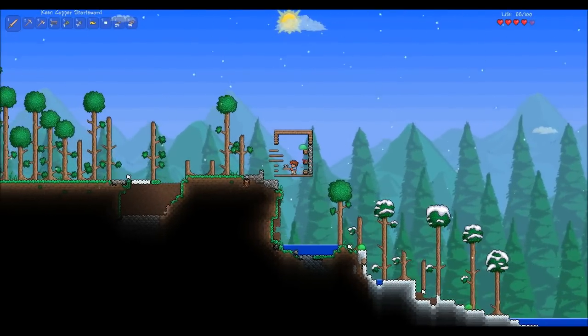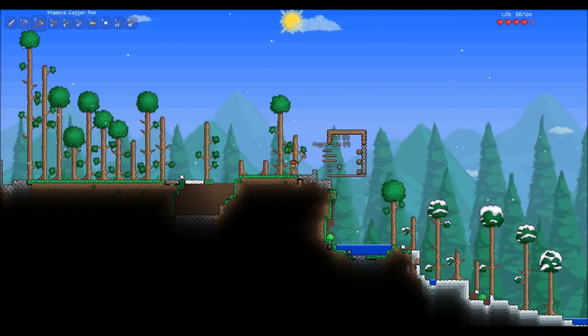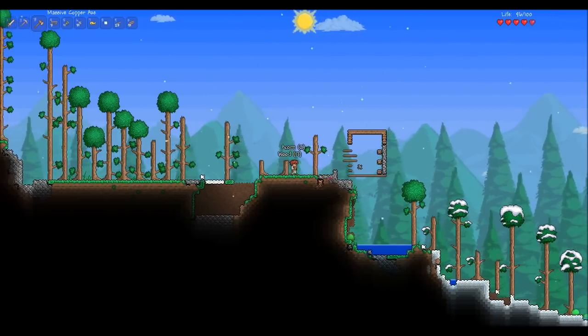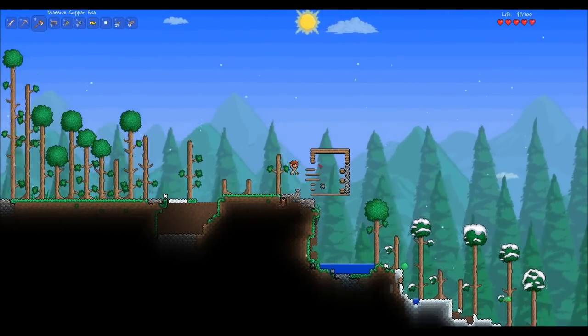If you need a pickaxe for stone or an axe for wood, you just hold down the left mouse button and that tree will come down eventually. I'm just taking my time here. There we go — we got a bunch of pieces of wood. It's a very simple game and I actually kind of like it.